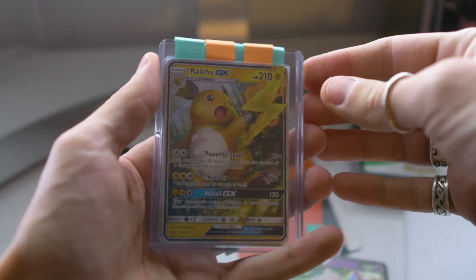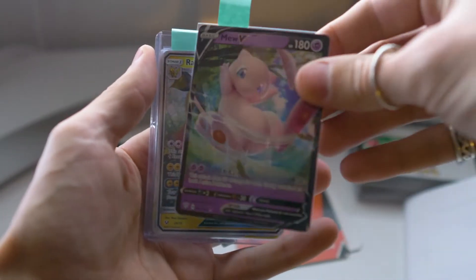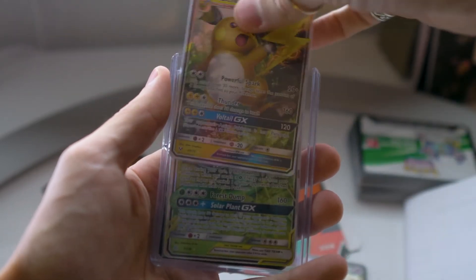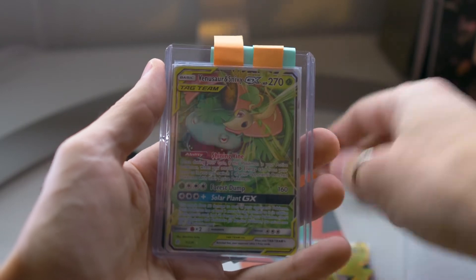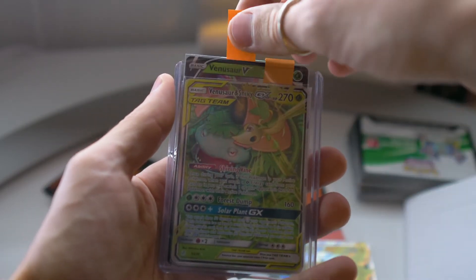We got Raichu. Glad to add him to the collection as well. So Mew from Darkness Ablaze, and Raichu from Shining Legends. Ooh, we got this Venusaur and Snivy tag team. That one's cool!